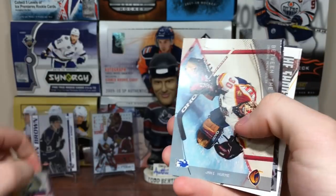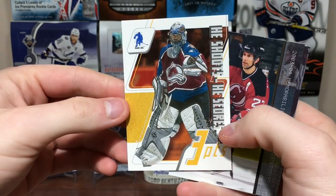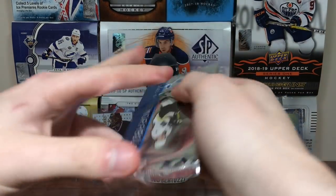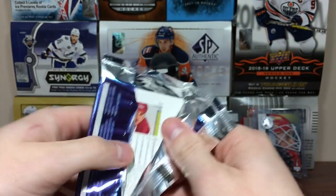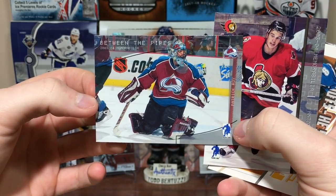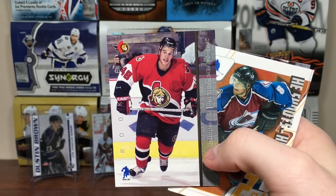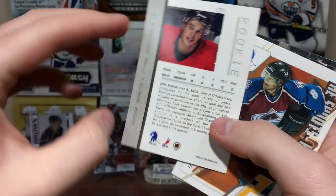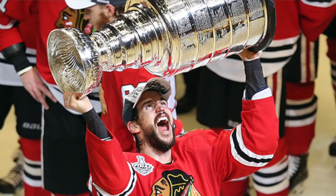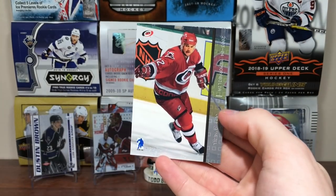Continuing on — we got Ari Ahonen, Yanni Herme, Patrick Lalime, Patrick Waugh He Shoots He Scores, Scott Niedermayer, and Scott Hartnell. Pretty much a base pack there. Then Jussi Markkanen, Patrick Waugh — that's the last year of Patrick Waugh there — Antoine Vermette rookie. It's hard to notice but right there it says rookie. Not numbered or anything, these aren't worth much, but Antoine Vermette was big for the Blackhawks in 2015. Then T. Mussolini, Yuri Lettinen, and Jeff O'Neill.